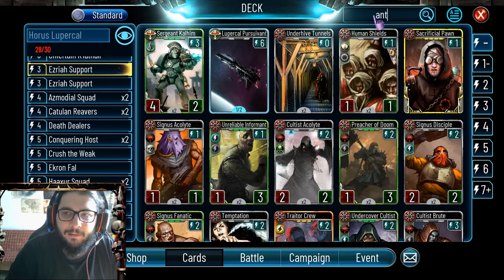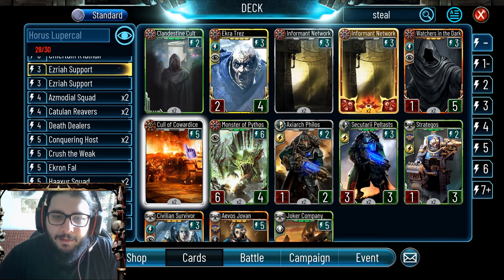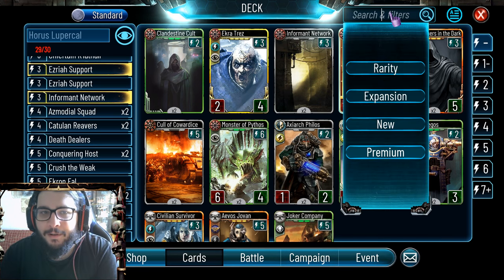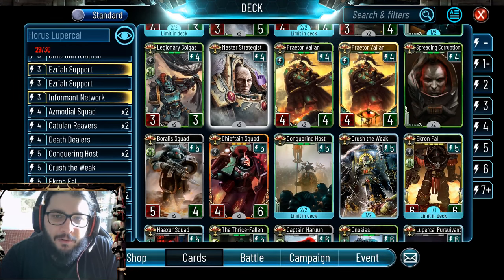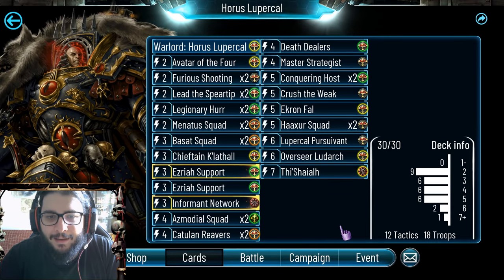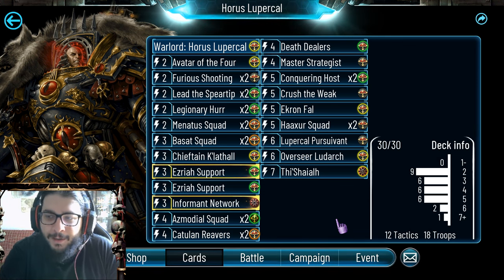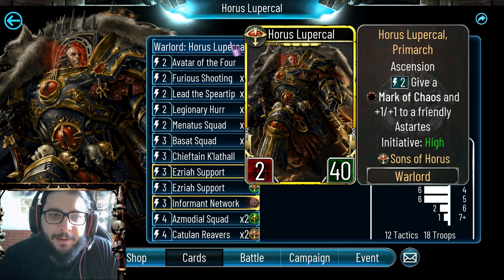You're gonna need some type of anti-stealth - it's either Call the Cowardice or maybe get an Informant Network, especially if you're playing against Conrad Curse, that could certainly be very useful. And the last card could be Master Strategist for card draw, because you don't really want to run out of cards. This is the deck we're going to run - very early to mid-game focused with some late game, but mostly you're going to play it for Mark of Chaos and play it very aggressively.